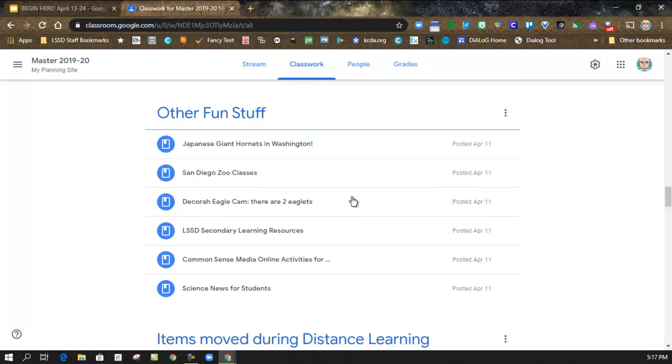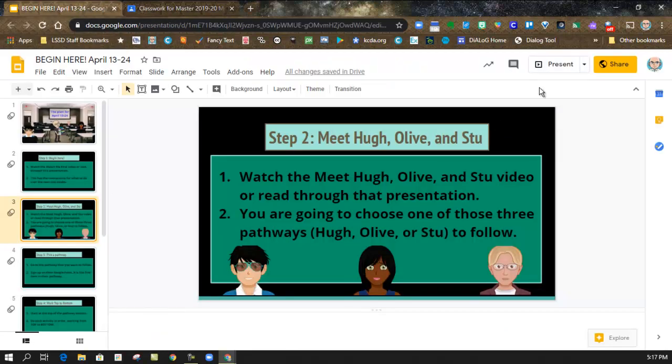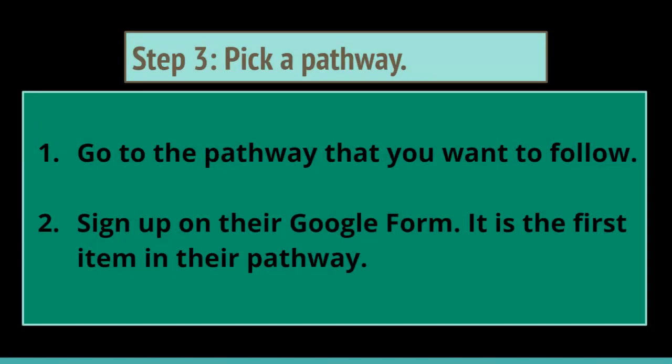Below Stu's pathway you'll see other fun stuff. That can look intimidating, but remember you're only going to pick one of these pathways. After we meet Hugh, Olive, and Stu, they will give you clues as to which pathway you might want to choose — it's not a mystery. I think you're going to find that you have something in common with either Hugh, Olive, or Stu, and that might be what causes you to pick their pathway. So then you pick that pathway and go to it.